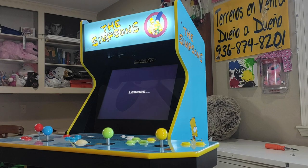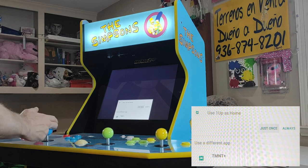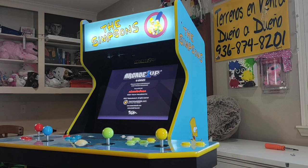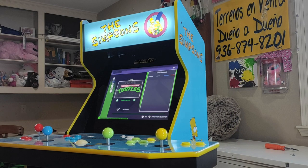Let's turn off the cab and reboot it so we can re-enter the basic menu. Once in the basic menu, we'll need to make sure we have the TMNT plus A1-Up selected and always only use the just once option.